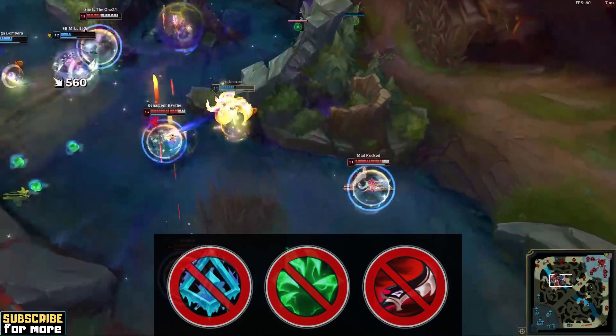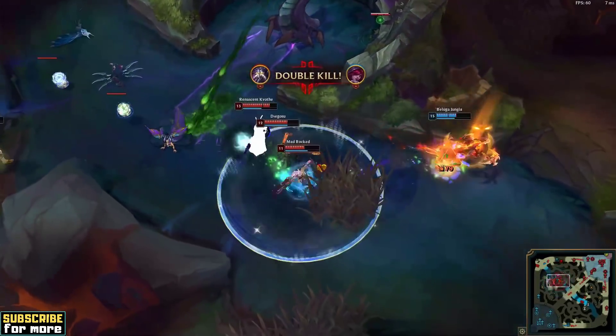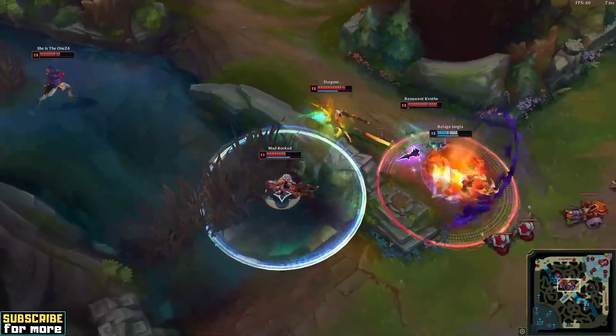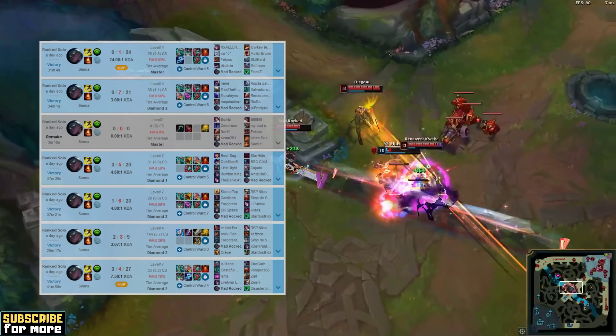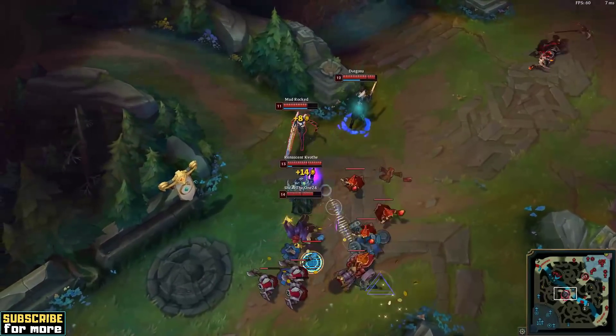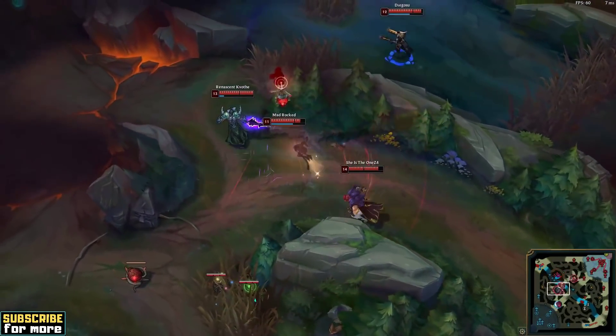Not Glacial Augment Senna, not Grasp of the Undying Senna, not even Lethality Senna — but Senna with the Keystone Guardian and Moonstone Renewer for her Mythic item. The strategy wins games, and it wins a lot. In this video, you will learn exactly how the player Madrokt reinvented the support Senna metagame. Lean back and enjoy your League of Legends masterclass.